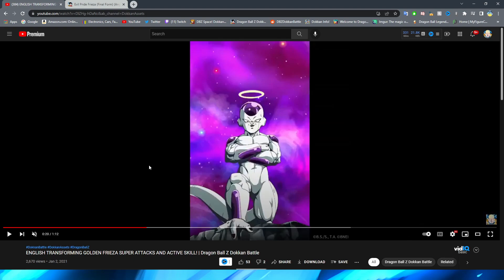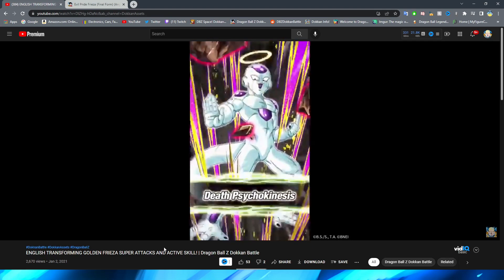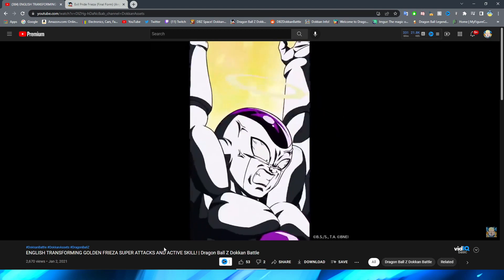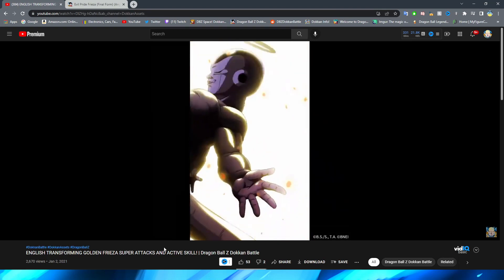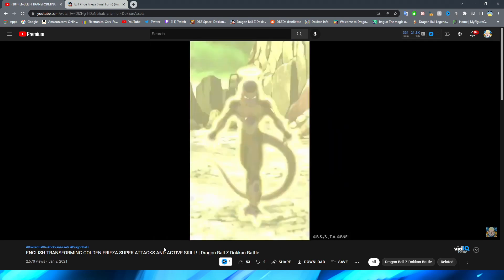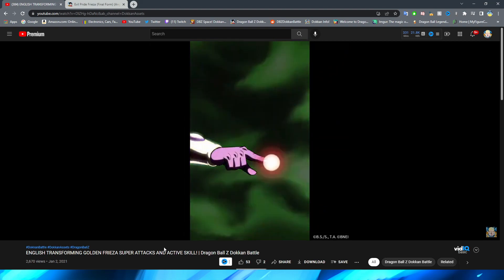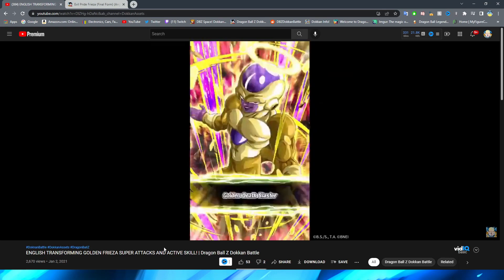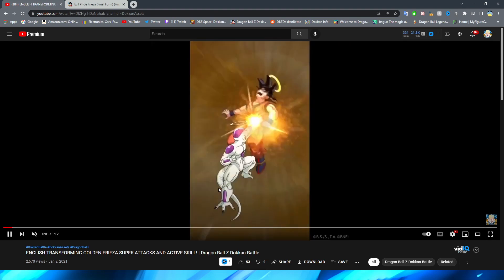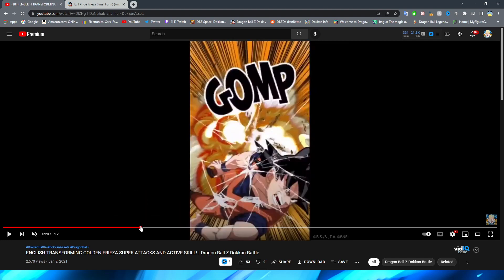As per usual, let's watch through the animations one time at normal speed and then dissect them. There are a lot of really cool small details in this EZA that I really like. Even though the super attacks — especially the base form — are pretty simple, there's still a lot of good stuff. I think the transformation is easily my favorite animation for this unit. They did a really good job capturing Frieza's personality and making him look shiny in the golden form.